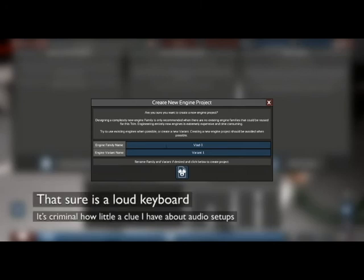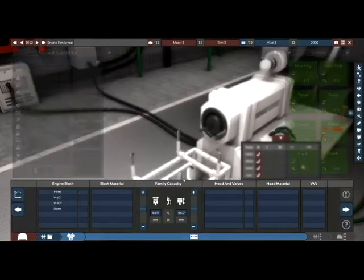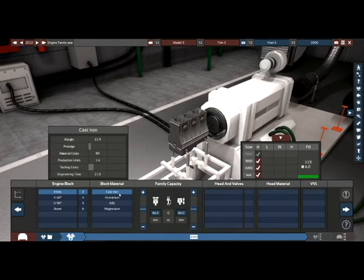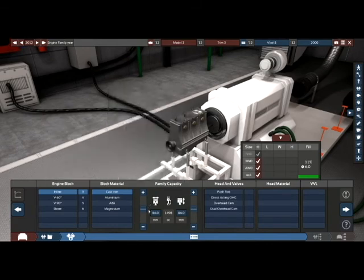Let's go for a new engine — go for the Vlad 3. He wants a two-litre, so we'll go with the 2000. Inline-3. Big cast iron, might as well.